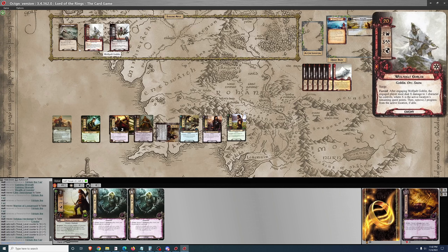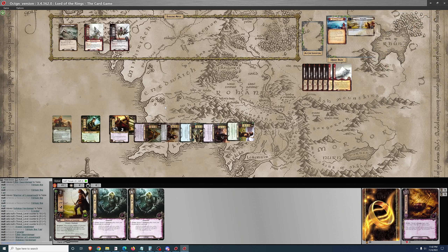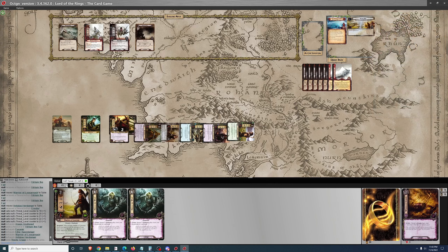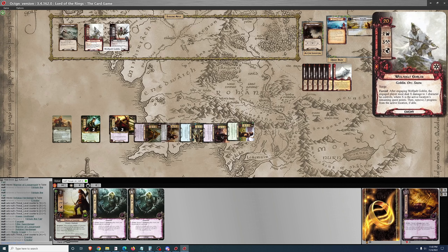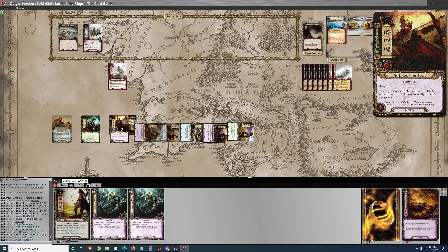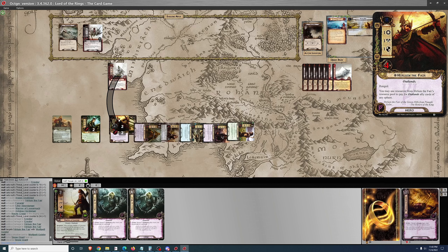Arwen generates a resource after she exhausts. Got a threat wall of 8 to start the game, now 12. My willpower is 3, 6, 9, 10, 11, so I do take one threat. I'm going to move to Rocky Crags, which forces me to deal 2 damage. And I have to engage this Goblin, which requires me to deal 2 damage to a character. So the Goblin will attack Herluon for one more damage.